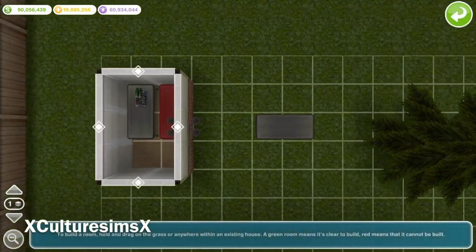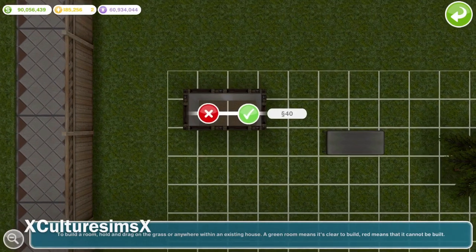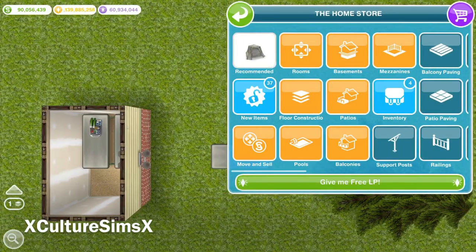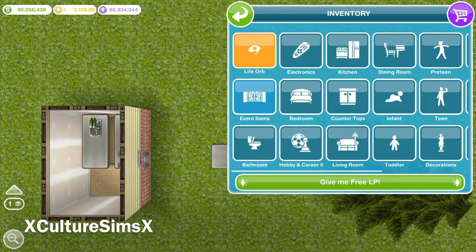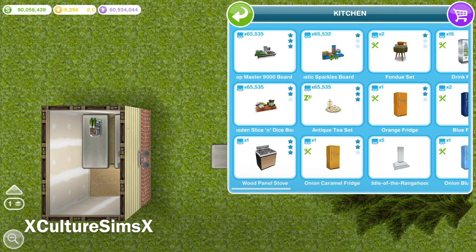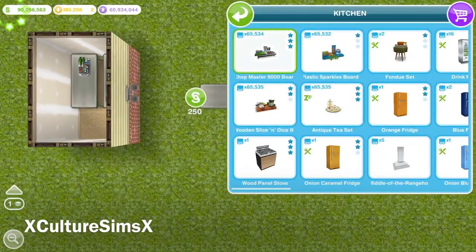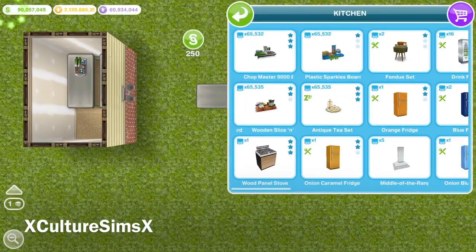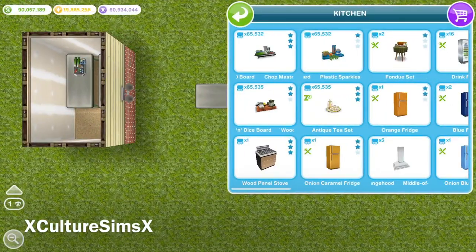Go ahead and press the green checkmark. Then crop your room until it looks just like this and press the red X — do not check the checkmark. You can clearly see it duplicated the item. Now go into your inventory, into the kitchen section, and it'll be the very first item there. You'll see you have around 65,000 of that particular item that you just duplicated.